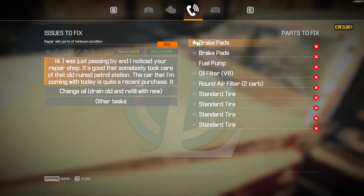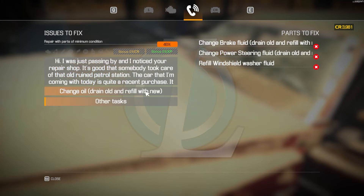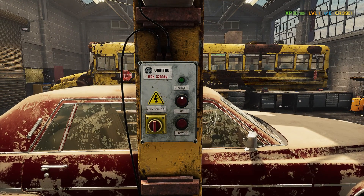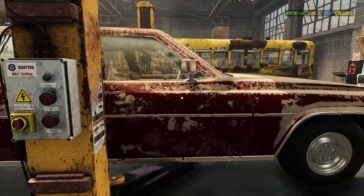Let's see what's wrong with this thing. That's a lot of things. So: brake pads, fuel pump, oil filter, round oil filter, four new tires — we can do that — and then change the brake fluid, the power steering, and the windshield washer fluid. We have to refill that; the other two we have to change. And then we have to change the oil as well. I am quite confident that we can do that. Let's just bring this thing up and maybe we should just start with the fluids because we know how to do those now and I'm very confident in those.